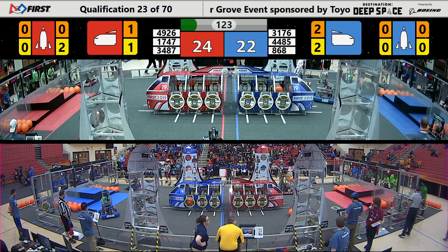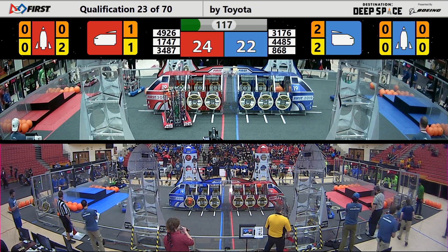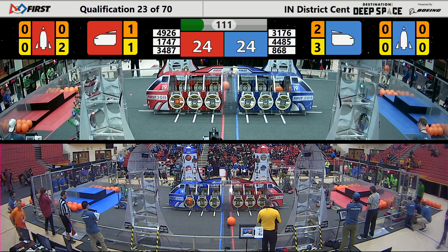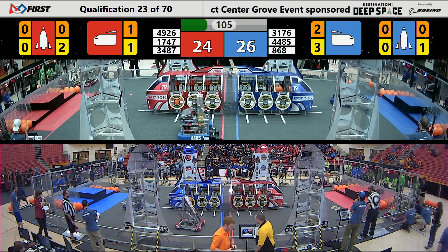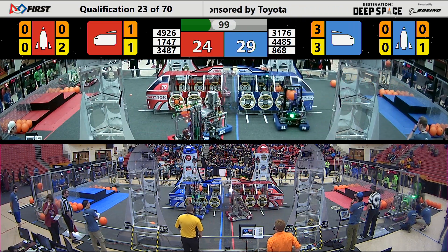Red Alliance — Harrison Row Robotics looking to finish another cargo ship. They have been known for doing those; however, the robot is currently not moving. Over on the blue alliance side, 868 looking to score balls as fast as they can into the cargo ship. This robot, originally built for the rocket, now looking to score as many points as possible by doing cargo. Cargo is worth three points, as opposed to the hatch panels, which are only worth two.